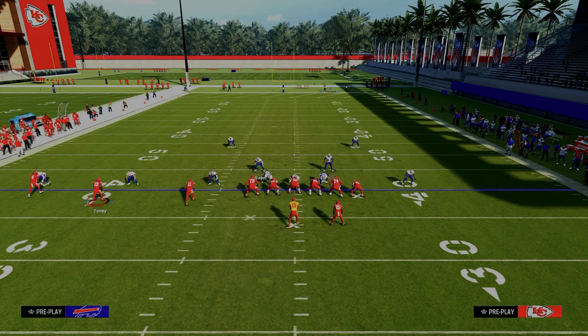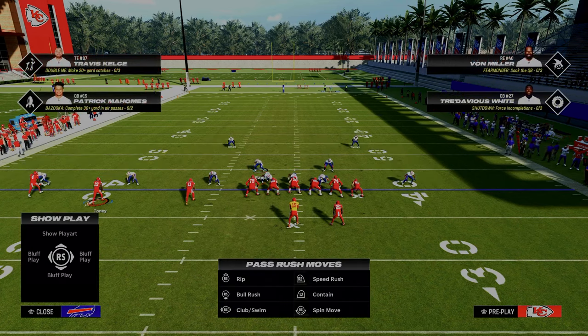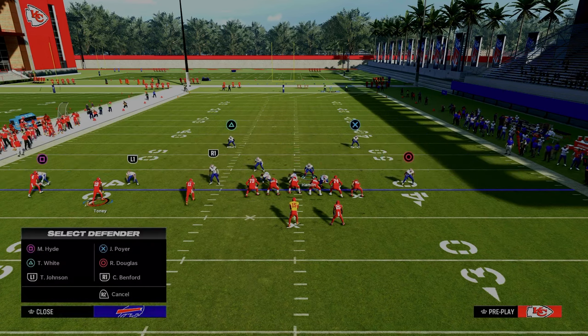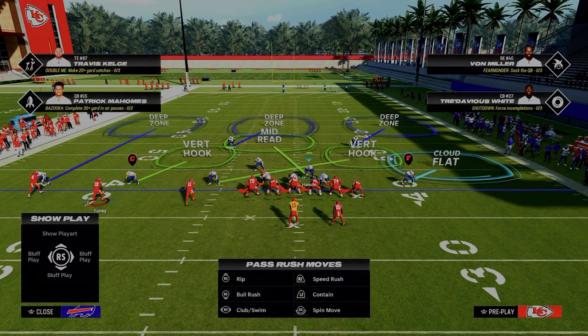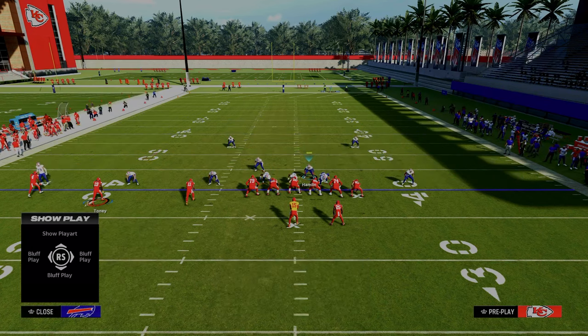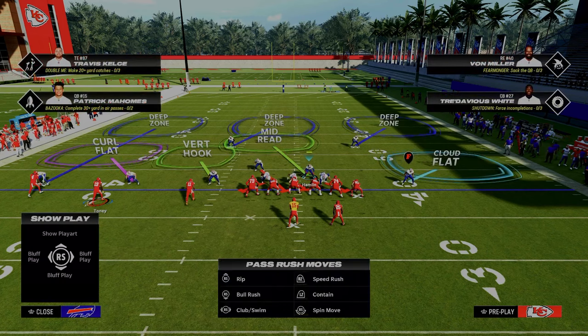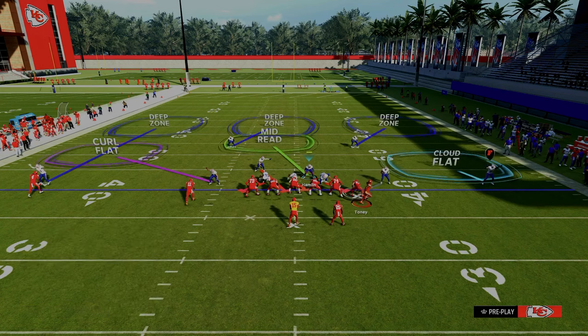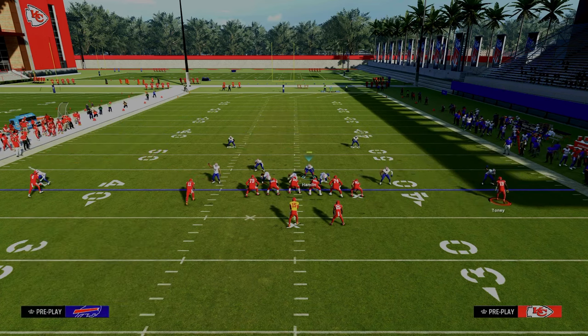Pinch your defense to set up your blitz threat if they don't block the running back or tight end — a lot of times you can get a defender through the A gap. For the coverage, outside third the outside cornerback on the trips side, middle third the safety on the trips side, and outside third the safety on the tight end side. This creates a roll coverage concept that rolls over the top of the tight end. Curl flat the trips side slot corner, and vertical hook the backside corner.